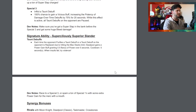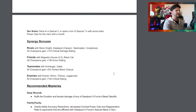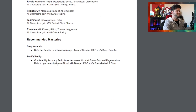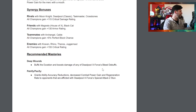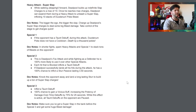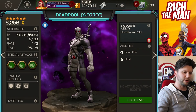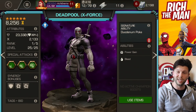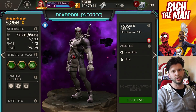Class advantage and such - I'm a bit disappointed with the signature ability, but they want to make him stand out as a champion in his own right. Recommended masteries are Deep Wounds, Petrify, and Pacify. Deep Wounds for sure - I've got it at five so I'm looking forward to testing this champion next week. It looks really cool - the Merc with a Mouth, Deadpool X-Force, looks like he's getting a very tasty buff.